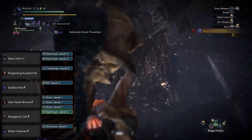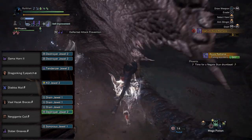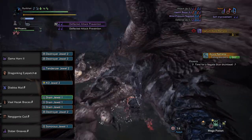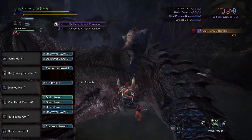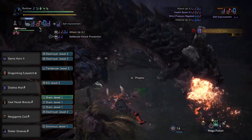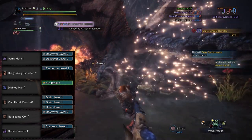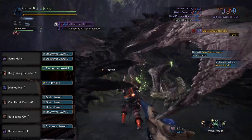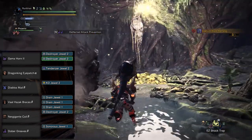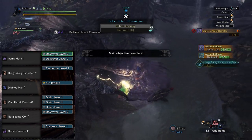On the Nergigante Coil Beta we have a Destroyer Jewel II for Part Breaker. On the Val Hazak Braces Beta we have three Drain Jewels, giving us Stamina Thief to increase the power of exhaust attacks — and this weapon does deal exhaust damage. On the Diablos Mail Beta we have the KO Jewel II to fill out Slugger, and on the Dragon King Eye Patch Alpha we have the Tenderizer Jewel II to complete Weakness Exploit.